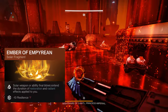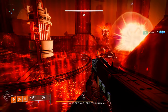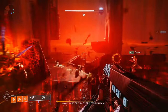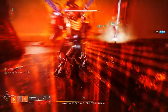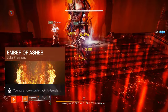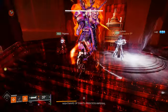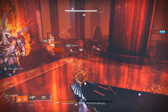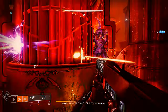Ember of Empyrean — solar weapon or ability final blows extend the duration of Restoration and Radiant effects. Every kill extends them, and if you use a solar weapon like the Lament or the Multitool, those extend it through solar weapon kills too. Ember of Ashes — you apply more scorch stacks to targets. More scorch stacks means they're more likely to die, and if you make a mistake, the extra stacks can still burn the enemy out and return your melee and invisibility.